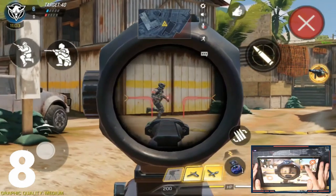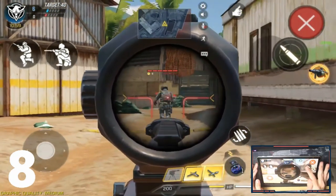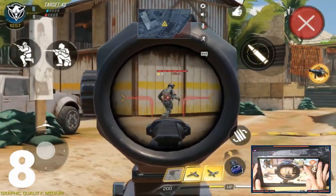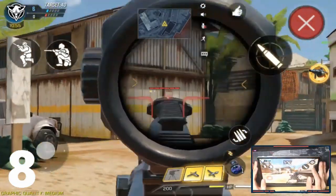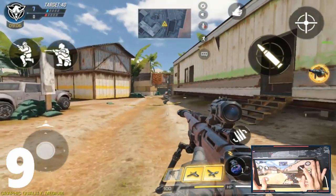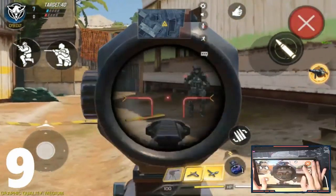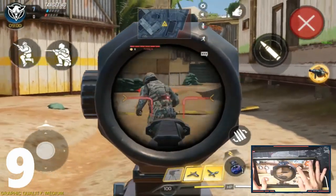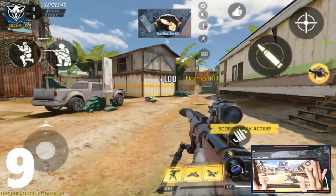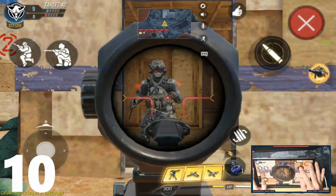Tip eight: practice tracking your enemy with the red dot while scoped in, trying to center yourself on the enemy before shooting. Tip nine: enemies are obviously going to be sliding, so when sniping, wait for the enemy to stand up from their slide before shooting — that's a really good tactic to use.